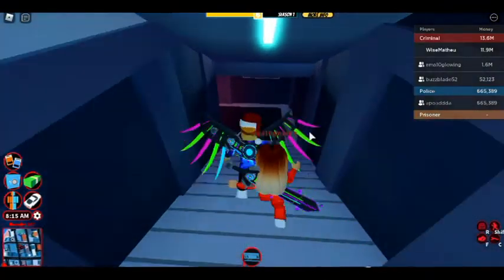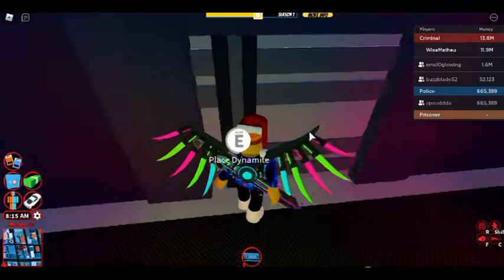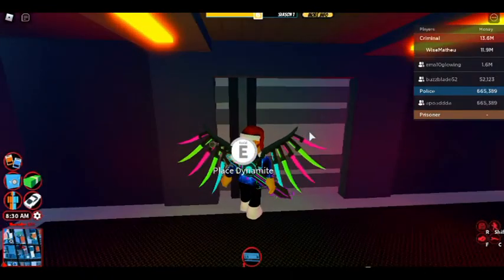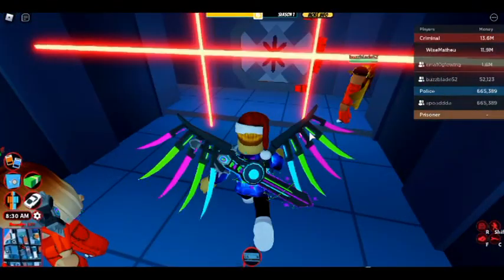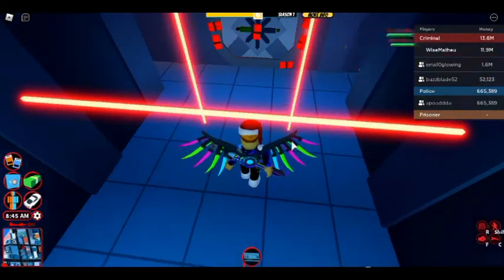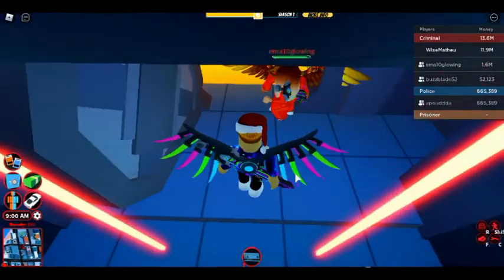Come down these steps and you can place dynamite if you want, but you don't have to if you've got a key since you can exit the way you came in. Place it anyway, then come over here, jump over this one, jump into this area, jump there, and wait for it to explode.